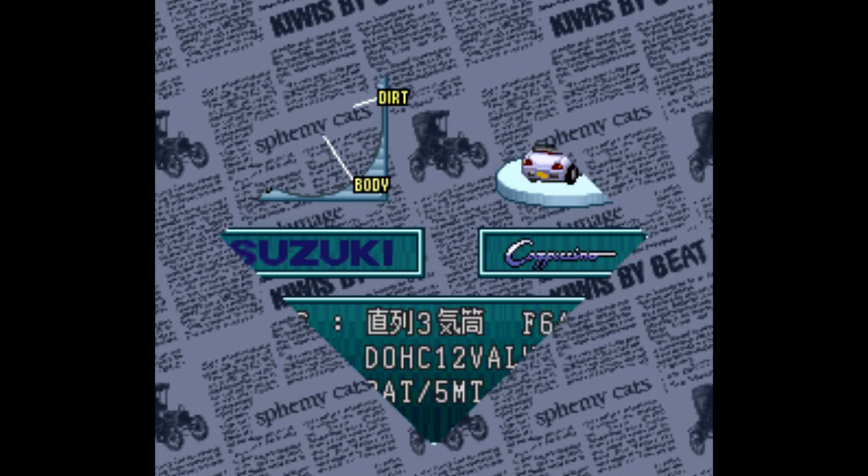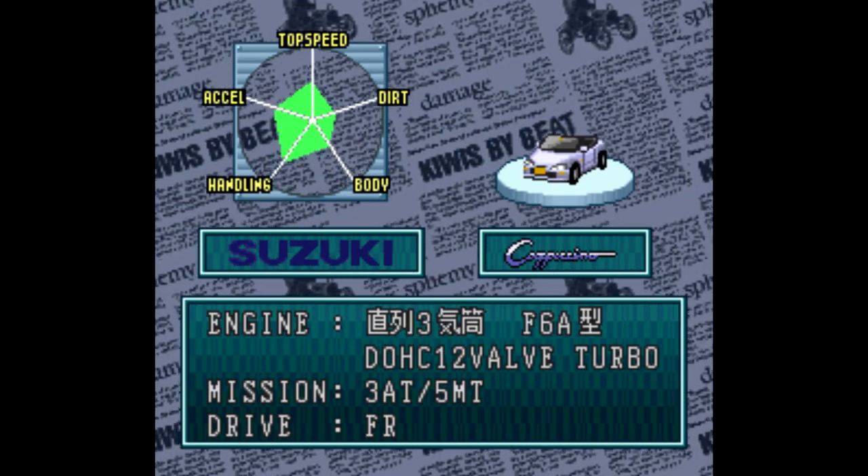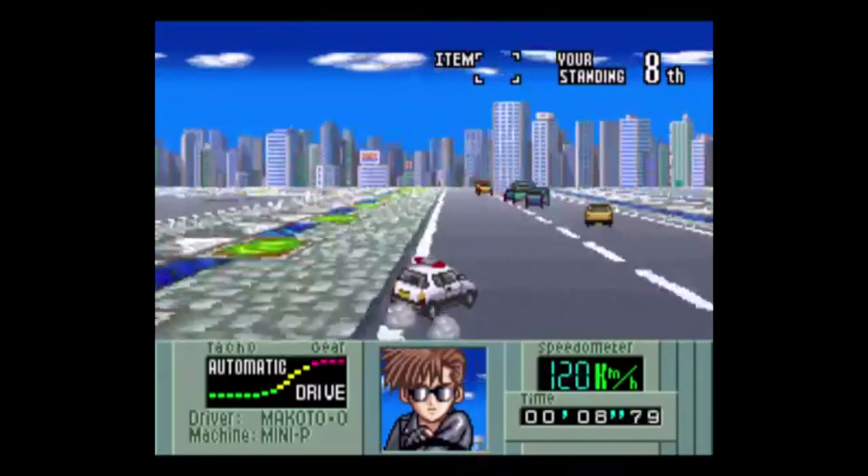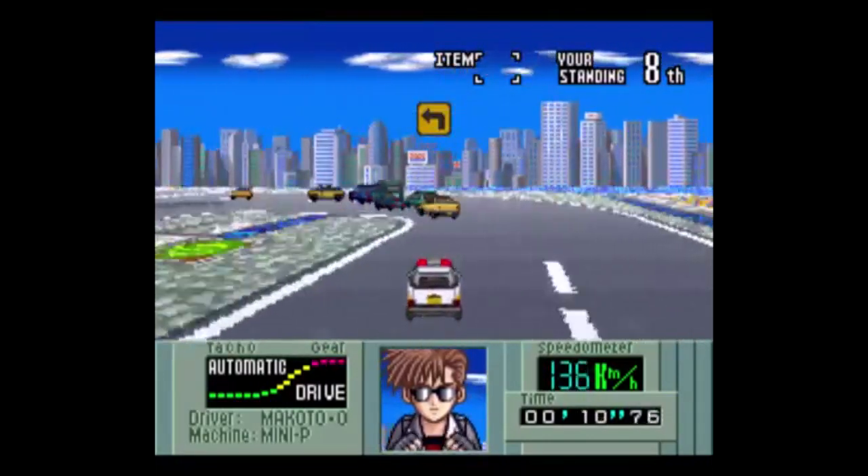Each car is rated in five categories. Top speed, acceleration, and handling are all self-explanatory. Body dictates how it handles when bumping into other cars, and dirt is how the car performs off-road.